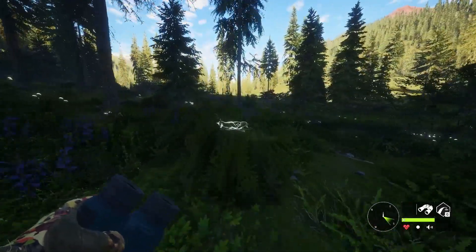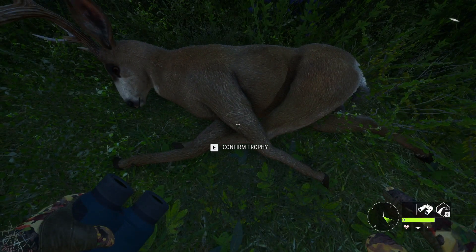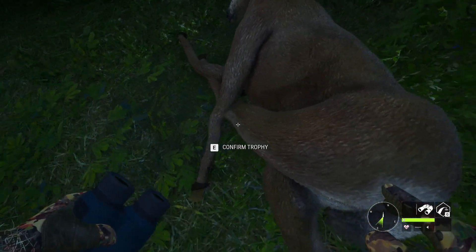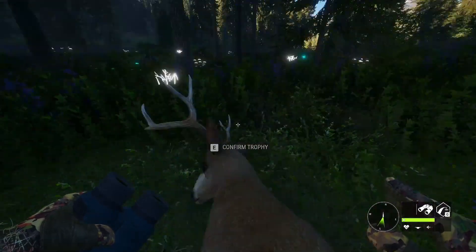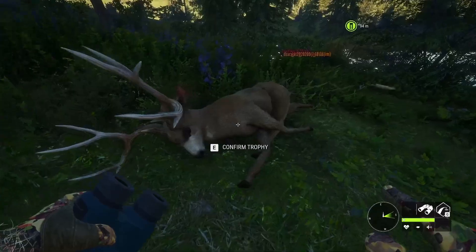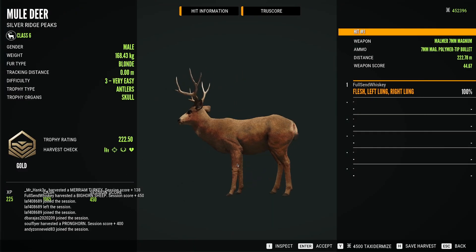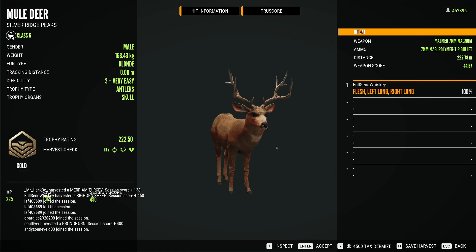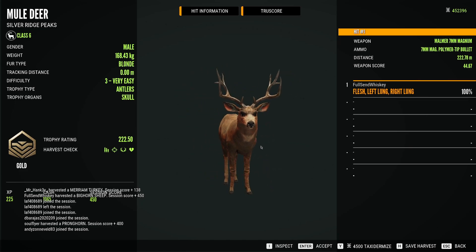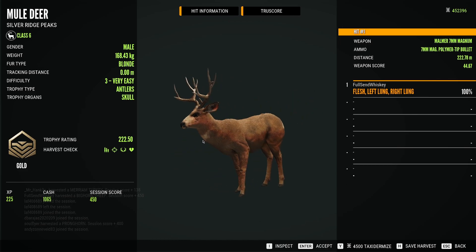Even with the slightly high shot he didn't go far at all. There's some weird gray stuff going on with his fur — that's why he threw me off. But it's a neat rack, with that massive sticker coming off. He is blonde; it's just how the shadows, lights, and highlights were. It made him look mature with the gray, but that is an impressive rack.